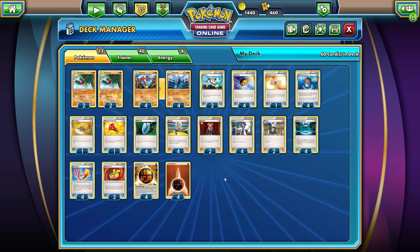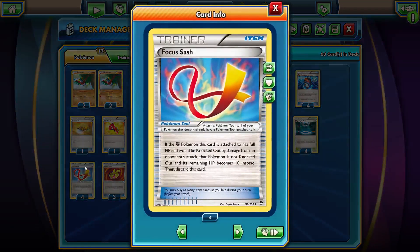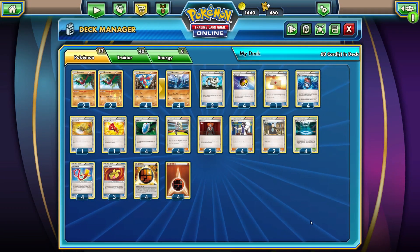The last piece of the puzzle for this deck is Focus Sash. The effect only works for a fighting type Pokemon — it's a Pokemon tool. If your Pokemon is at full HP but would be knocked out, it's not knocked out; it brings it down to 10 HP instead, then you discard Focus Sash. Robo Substitute is great, but putting Focus Sash on a Hawlucha or Mianxiao is going to make it so your opponent really can't take any prizes throughout the game.